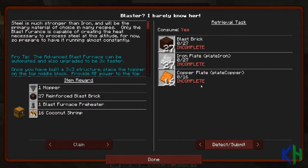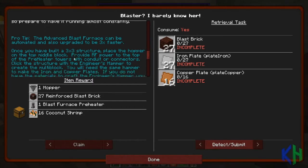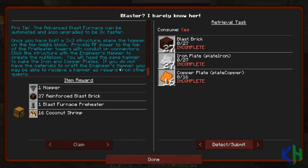Nice! Then blast furnace. Steel is much stronger than iron and will be the primary material of choice in many recipes. Only the blast furnace is capable of creating the heat necessary to process steel at this altitude, so prepare to have it running almost constantly. Pro tip: the advanced blast furnace can be automated and upgraded to be three times faster. Once you've built a three-by-three structure, place the hopper on the middle top block, provide RF power to the top of the preheater towers with conduit or connectors, click the structure with the engineer's hammer to create a multi-block. You'll need the same hammer to make iron and copper plates. If you don't have the materials, the Craft Engine's hammer should be receivable as a reward from other quests.